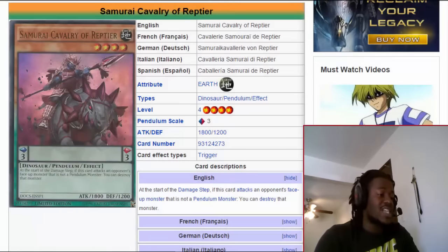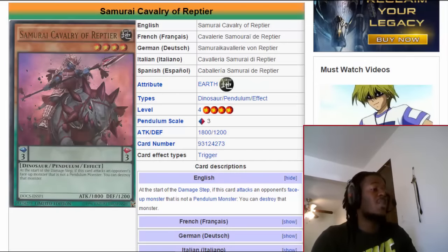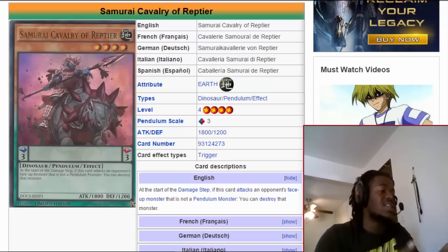Good evening YouTube, you guys are now watching another segment of the Cali Effect. Today we're gonna be talking about a card that is just really really solid. By solid I mean this card isn't necessarily game-changing, but it has a lot of unique properties that make it a trending card in the meta, even with Cosmos on the fall and Pepe on the rise. Samurai Cavalry of Reptier is just a really really good card.